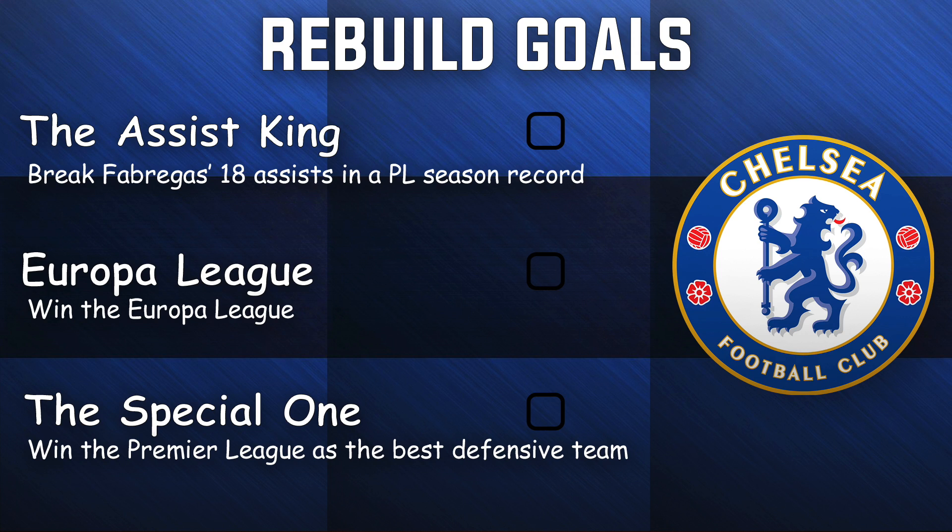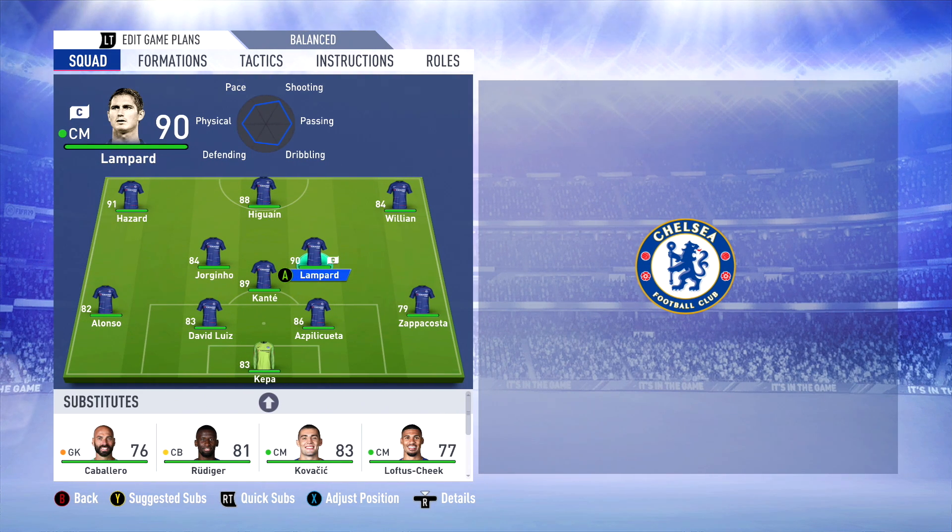We have three objectives to complete in this rebuild. The first is the Assist King - to break Fabregas' 18 assists in a Premier League season record. It's difficult, but with Frank Lampard, Jorginho, or even Eden Hazard, we might be able to break it. Second is the Europa League - Chelsea are only in it this season, so we've got one shot. Third is The Special One - a tribute to Jose Mourinho - to win the Premier League as the best defensive team. Hopefully we can complete at least two out of three.